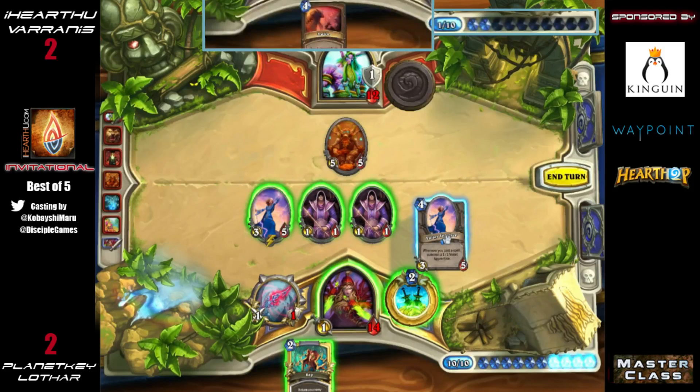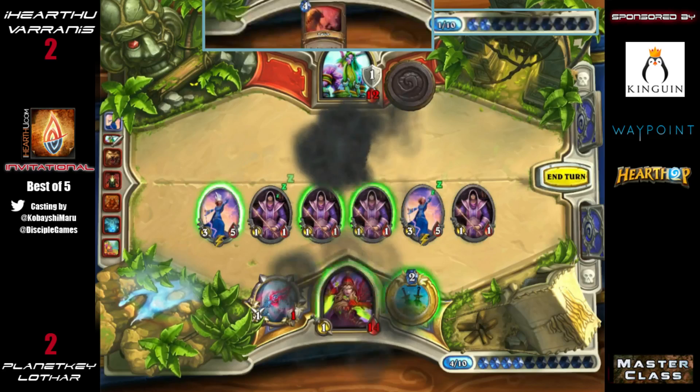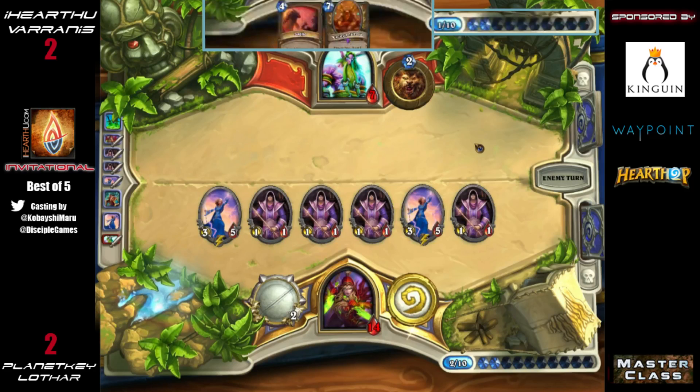He Saps the Ancient of Lore from the board — it's so painful. It does give him two 1/1s from the Violet Teacher tokens, which is nice, but it also gives his opponent five more health. I think the two extra 1/1s won't quite be enough, because the Swipe is nice but he can't do Ancient of Lore and Swipe — so it will delay him. Lothar only needs to draw a few extra points of damage after Swiping here.